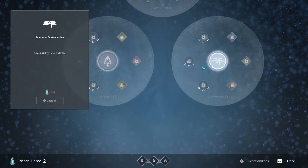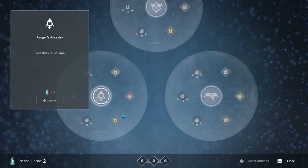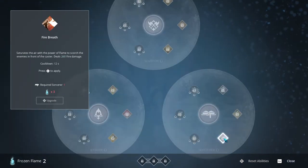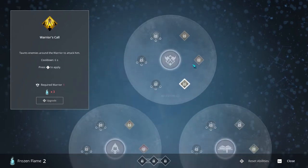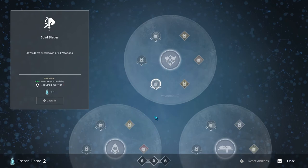The first level up in the middle of each circle unlocks a new class — for example ranger, needed to wield a bow, or mage for wielding a staff, etc. After that you can unlock different buffs and spells in every class. All the spells can be learned, but only three can be used at the same time.